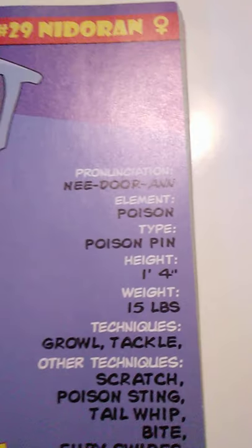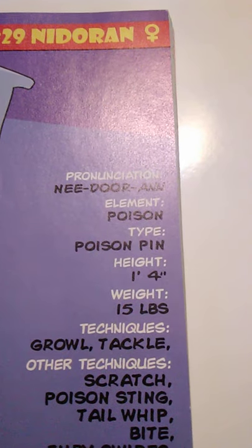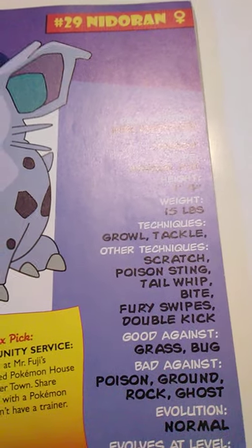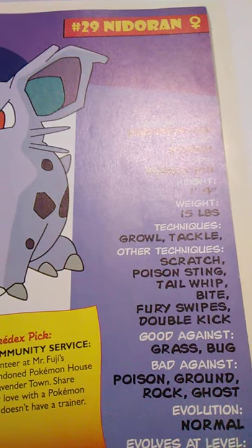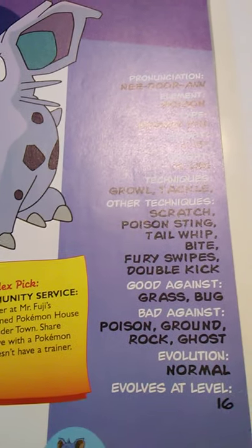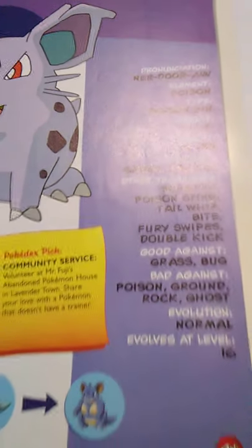Nidoran Female's element is Poison; it is the Poison Pin Pokémon. It is 1 foot 4 inches tall and weighs 15 pounds. It knows Growl and Tackle, and can learn Scratch, Poison Sting, Tail Whip, Bite, Fury Swipes, and Double Kick. It is good against Grass and Bug, but bad against Poison, Ground, Rock, and Ghost. It evolves normally at level 16.